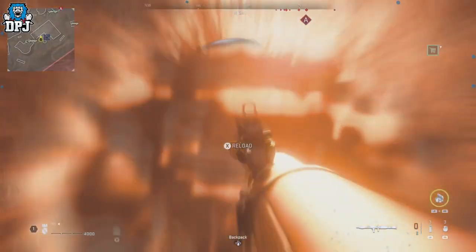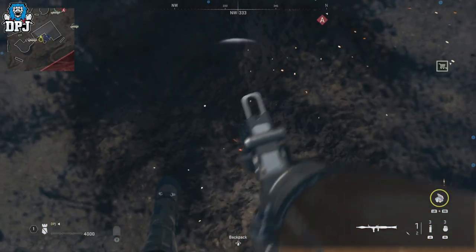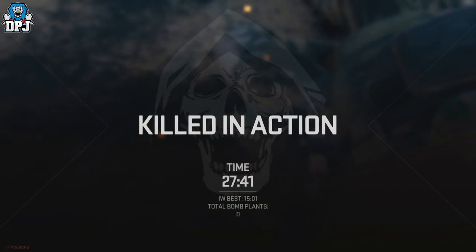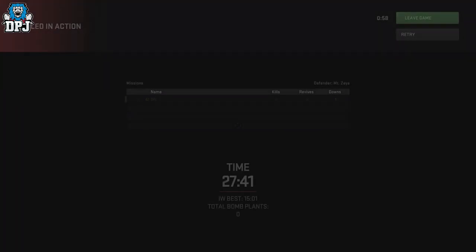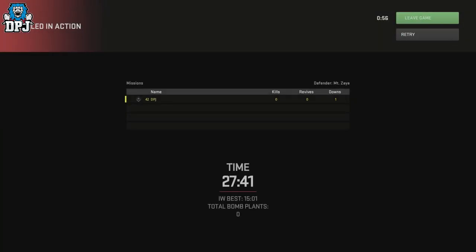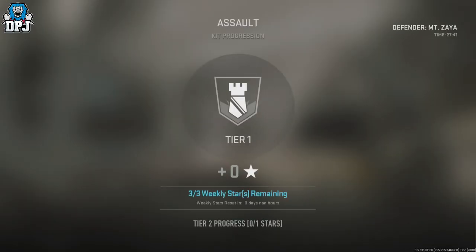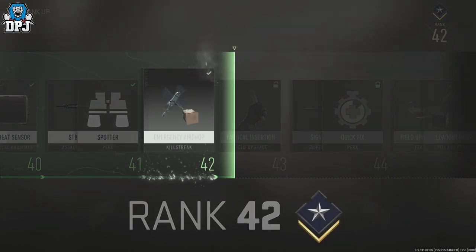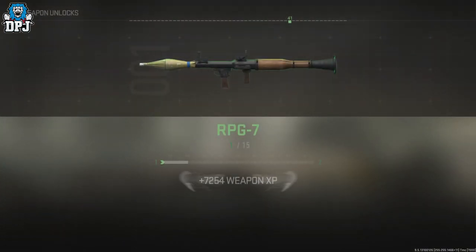Do this for over an hour for 30,000+ XP, more or less maxing out those weapons. When you're ready to finish, just kill yourself — shoot the floor with the rocket launcher or use a grenade. Once you've died, leave the mission, and you'll see that XP pop up on your screen. It really is as simple as that — rinse and repeat to level up all the weapons available in this Defender mission.